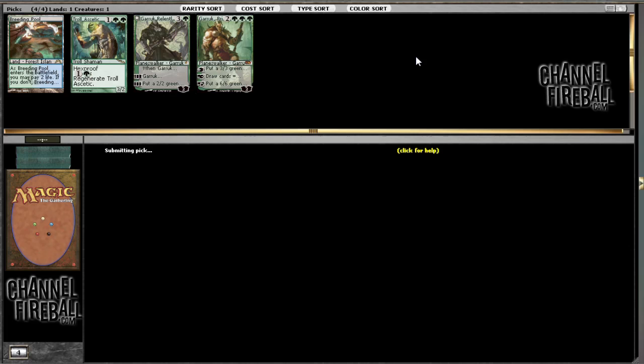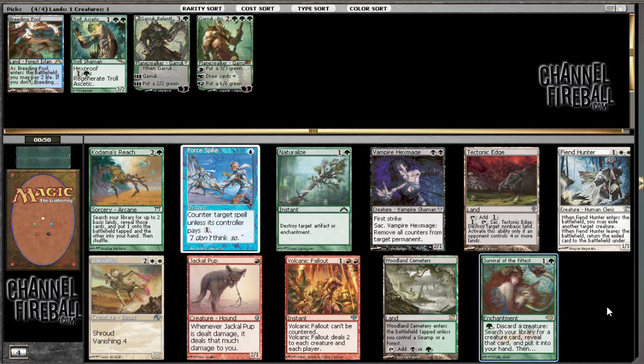Survival of the Fittest — that's a pretty clear signal-y build-around card. Hard to justify not taking it, really. So I'll take it.